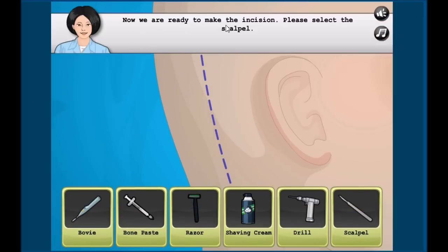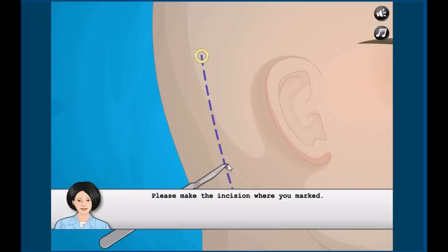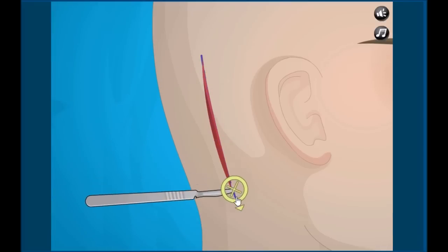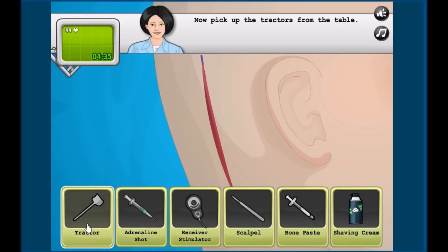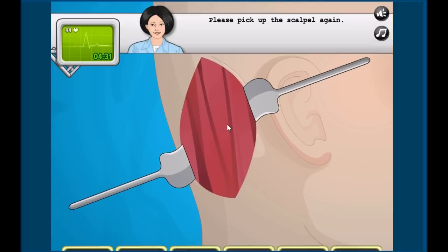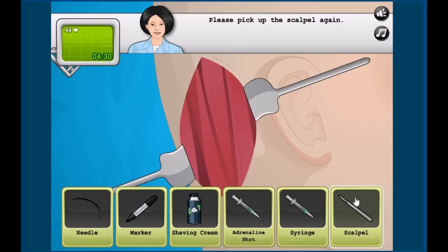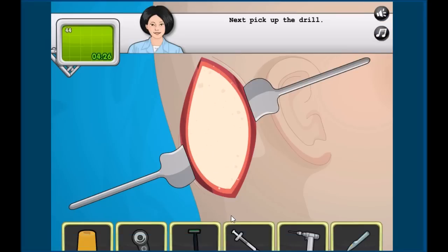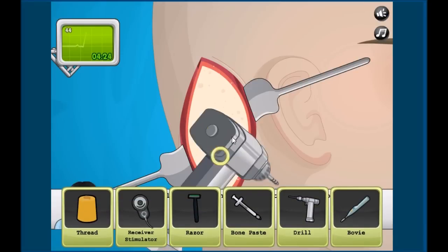Oh my god, are we really gonna do this? Okay, we're ready. We need to grab the scalpel and make the incision. Let's cut this head open! Oh my god, it's bleeding! Okay, we're gonna grab the tractor and pull it up. Scalpel again — oh my god, what the hell!